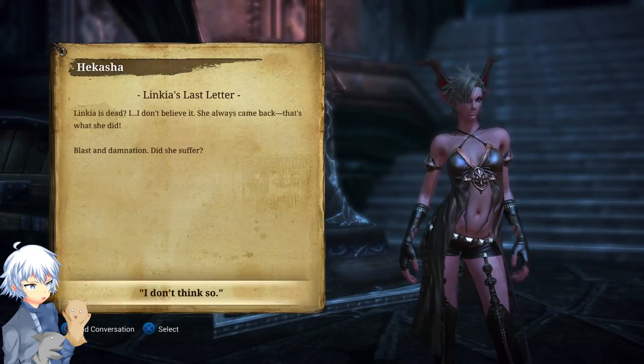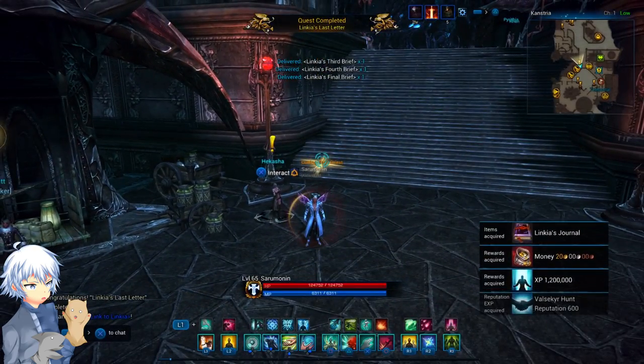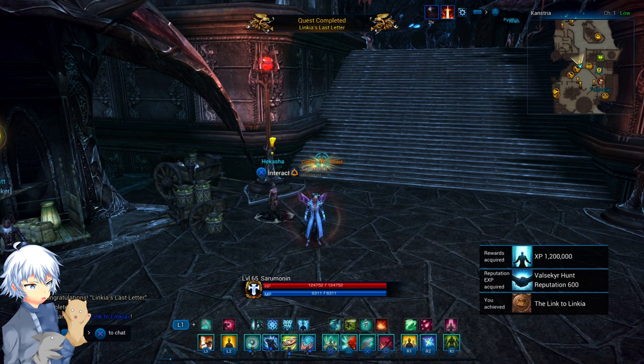From there, simply go back to Canstria and speak with Hakasha again and you'll receive Linkia's journal, which means you'll receive the Link to Linkia's achievement. You can keep this journal as a lore item or memento, or delete it — it's entirely up to you, but this is just for the achievement.